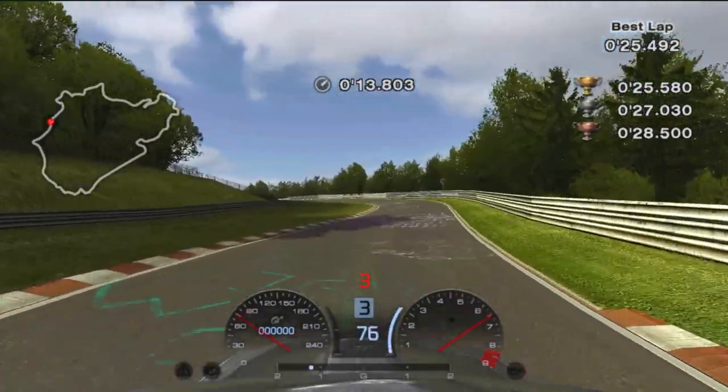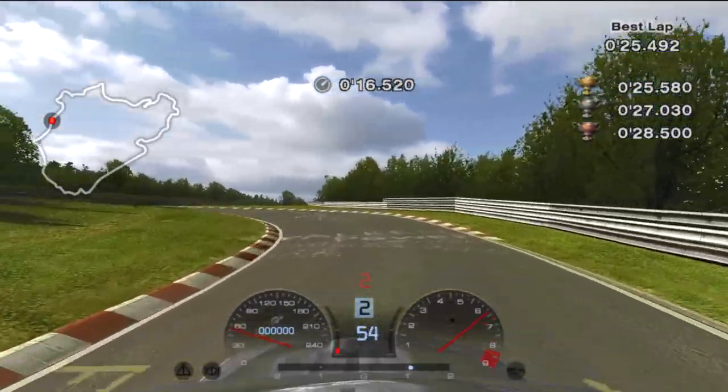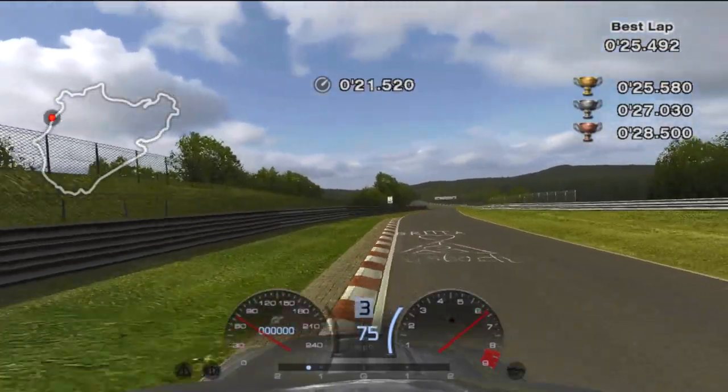In the center of the track, trail brake starting at this graffiti to hit the last left-hand apex late. Turn in to cut the curb and exit wide before heading down to the finish.